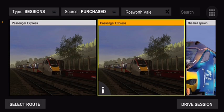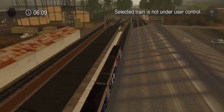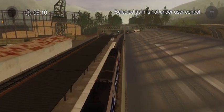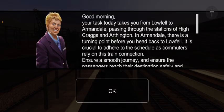We're here to play with the FLIRT, the newest locomotive — well, not quite the newest, but there's a route that just dropped a day ago as of recording. It's one of the newest locomotives, been out for a few weeks. We'll do it in parts, so we have about 20 minutes. Good morning — your task today is from Lowfeld to Armandale.